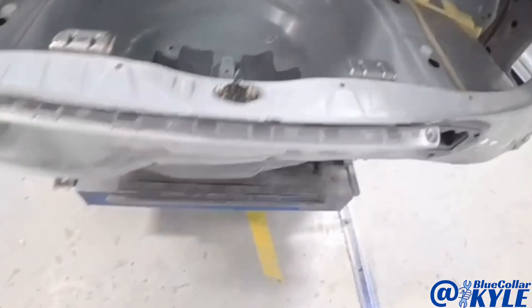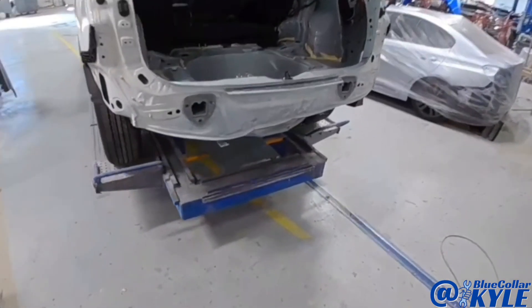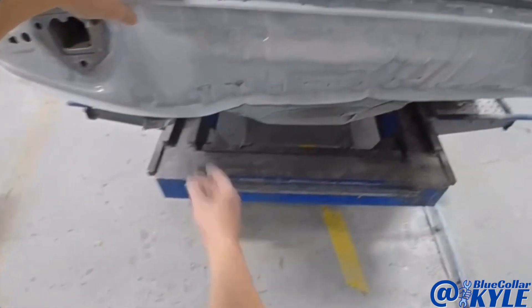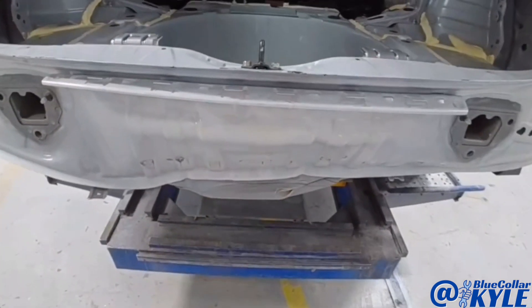The trunk floor got a little folded up right at the end there, but I think as I walk this out, a lot of that's going to walk right back into shape. I'll go ahead and make a couple pulls — I'm going to try to grab this lip right here and use that to start to pull off of.